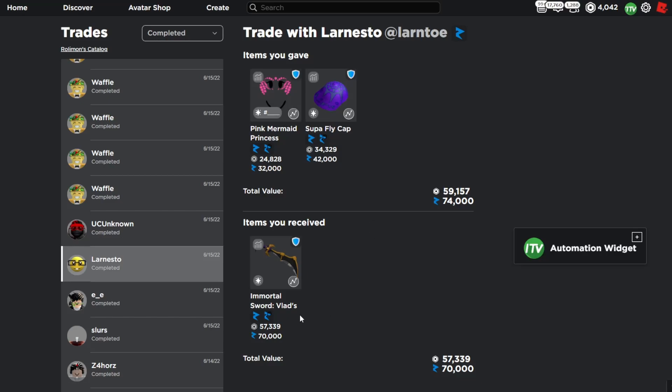Here I upgraded into Vlad's Lamb and Sword. It was a 10k overpay at the time but now it's a 4k overpay. The main reason I did this trade is I needed an upgrade and wanted to trade off these items before they dropped — and they did drop — so I was right, and I can get 10k on this Vlad's Lamb and Sword now.